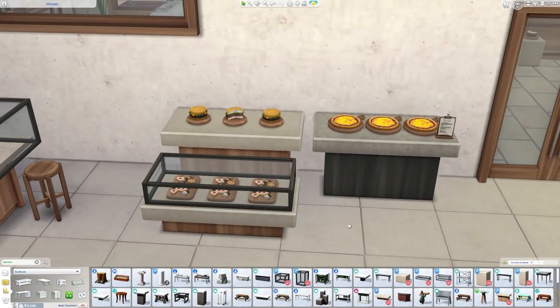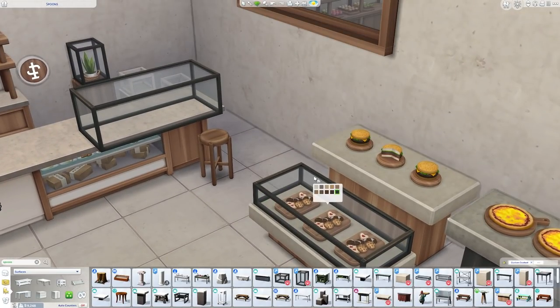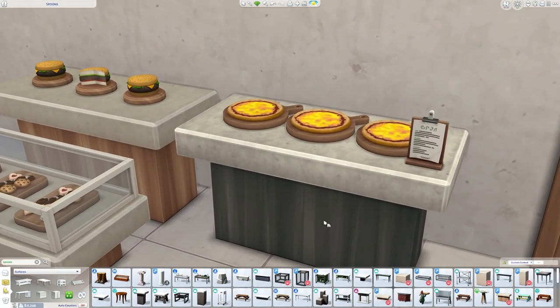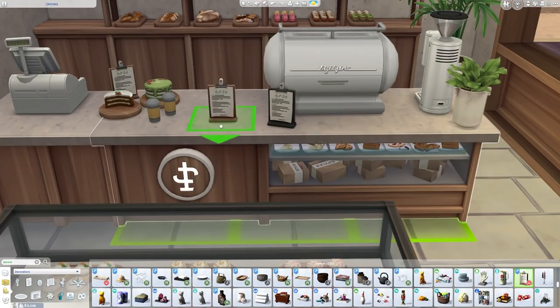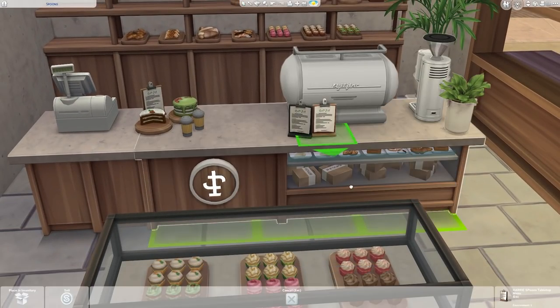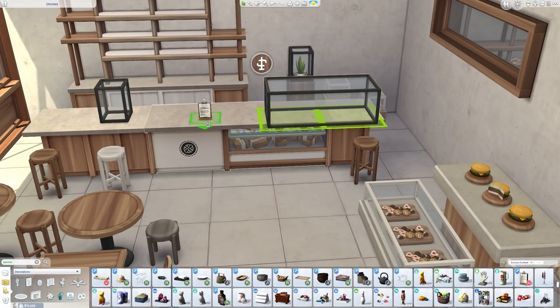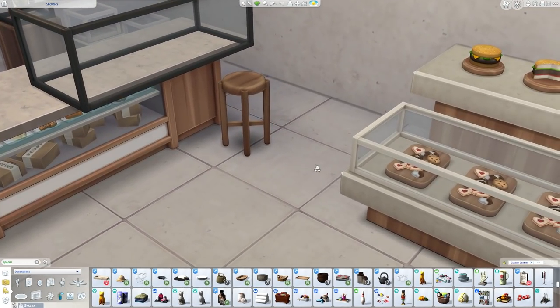Last but not least are the clutter items. I asked my Patreon supporters to pin like crazy to a secret clutter board and they went crazy. The first item is a little menu board — I added extra slots to the espresso bar so you can place it at the counter and it looks like a menu for customers. You can also put it on shelves as a price list. It comes in all different wood tones and has a little bulldog clip to hold the menu.